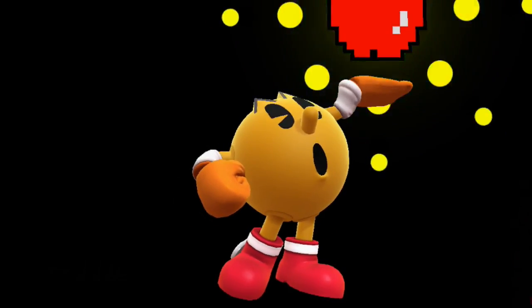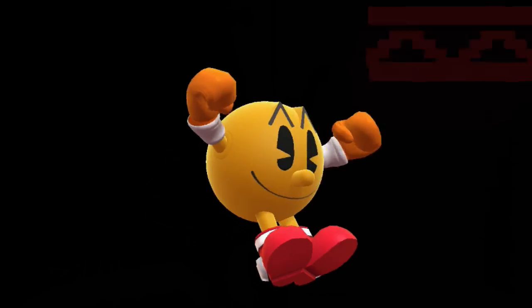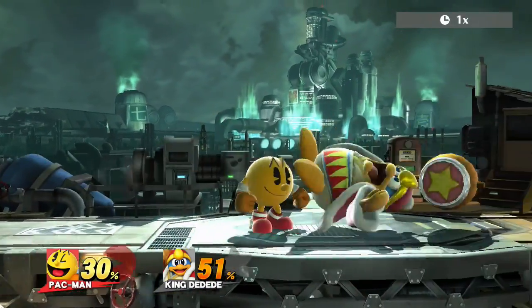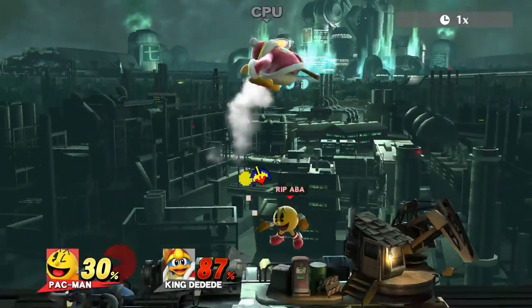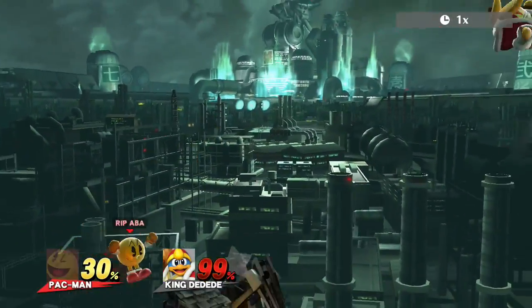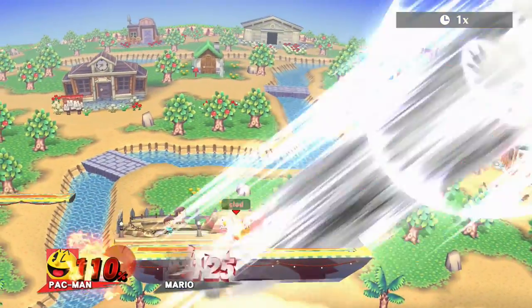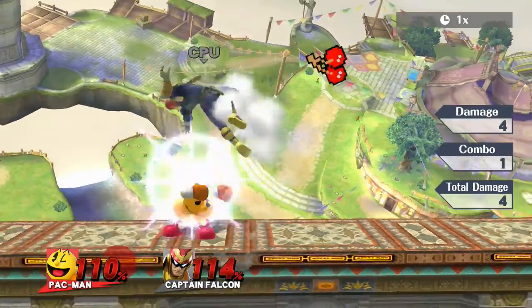So what are Pac-Man's kill options? Well, his most reliable and obvious ones are his fruit. At low percent, you can pretty much use any fruit that fits a given situation. However, once you get past about 90%, you have to start thinking about what fruits you need to get kills. Bell and key will get you kills the earliest. However, once you get further into kill percent, you can start looking for other options such as cherry, apple, and melon.